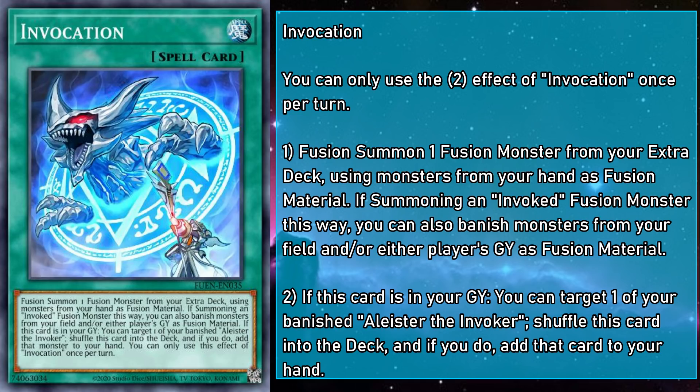But you can't have an Invoked deck without Alistair's signature technique: Invocation. It's a normal spell that lets you fusion summon any fusion monster by using materials in your hand. But if you're fusion summoning an invoked monster, you can also banish monsters from your field and/or either player's grave. And if that wasn't enough, while Invocation is in your grave, you can target a banished Alistair the Invoker — likely there because they were banished as fusion material — to shuffle Invocation into your deck, and if you do, add that Alistair to your hand. At which point, you can normal summon Alistair, which searches Invocation, and now you can see how simple it is to keep that cycle going.